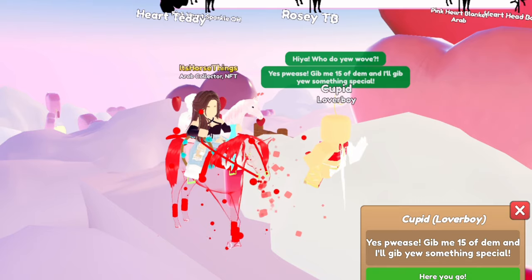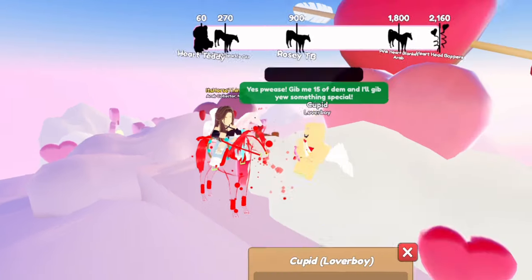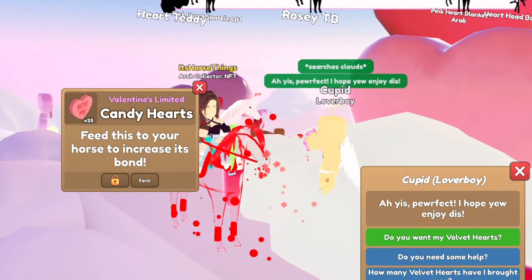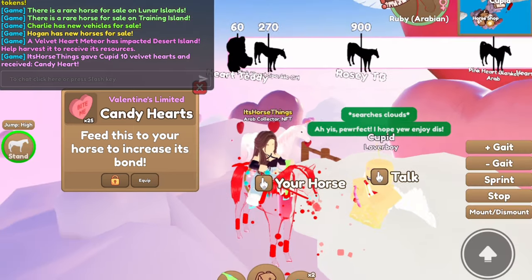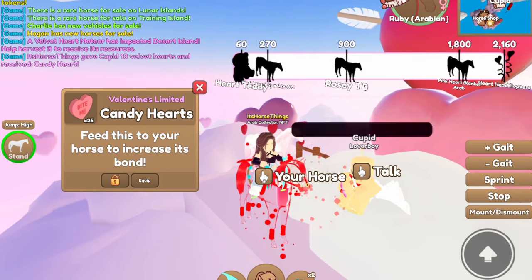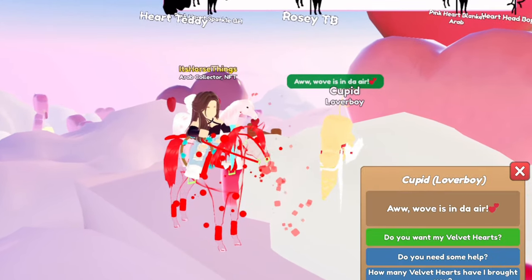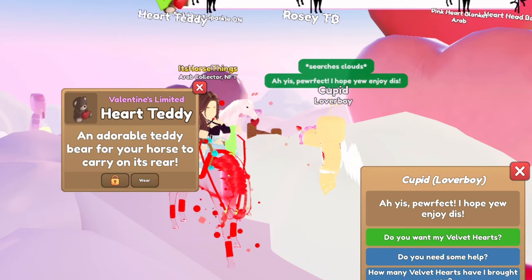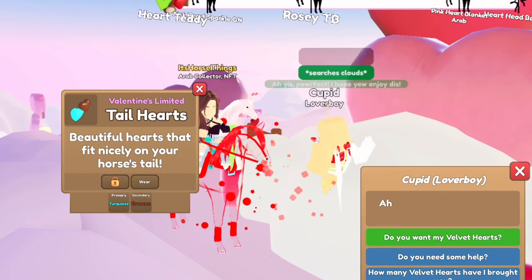So let's go ahead and talk to Cupid. He says 15 of them, and I'm curious to see if he's actually going to take 15 or only 10, because in the shop it'll say 10. Oh, we got 25 candy hearts — it says 10 velvet hearts. Did he actually take 10? No, he took 15! So now you guys know he takes 15 even though it says in the shop he only took 10. Oh, we got the heart teddy — I think that's so cute!